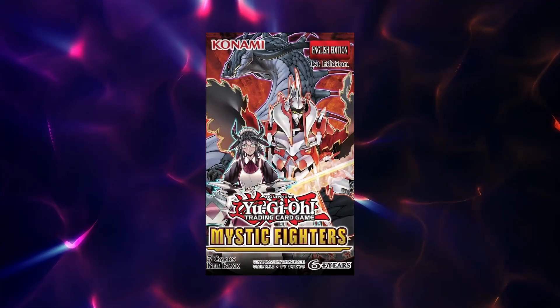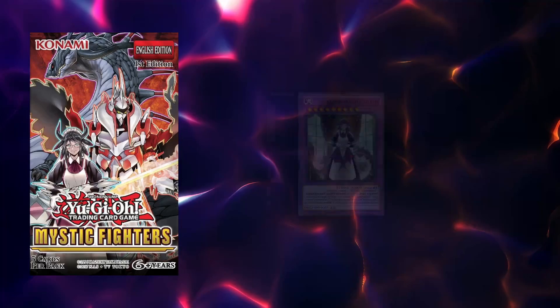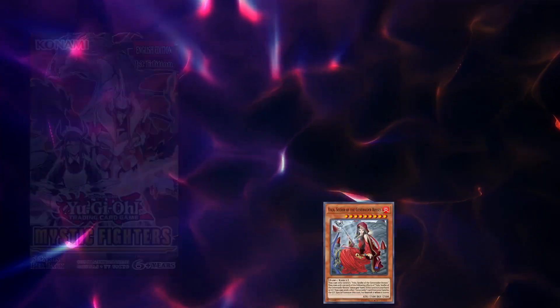Generator was first introduced in Mystic Fighters, along with two other future fan-favorite archetypes, DragonMate and Muthpec. With the new support we got in Photon Hypernova, Generator has received some much greater consistency boosts and a new boss monster to end on.